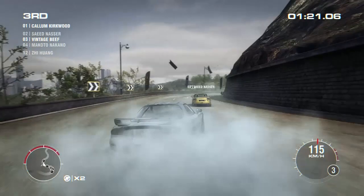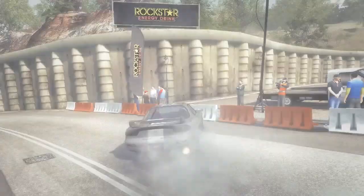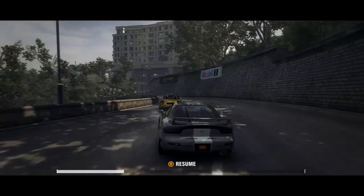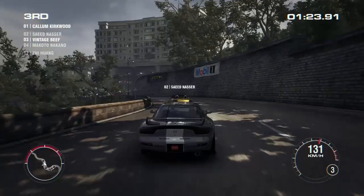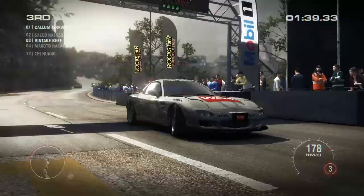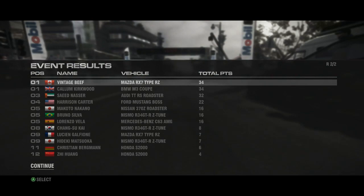I'm coming for you, Saeed. Get out of the way! Saeed Nasser — here's the finish line. Let's go way back to when I had the chance to take him out. Just a little friendly nudge — oh no, I don't have any more rewinds. I can't screw up. He got it. Third. Still tied for first. Callum Kirkwood — my goal should be to finish in front of him and Saeed, who's only two points behind me.